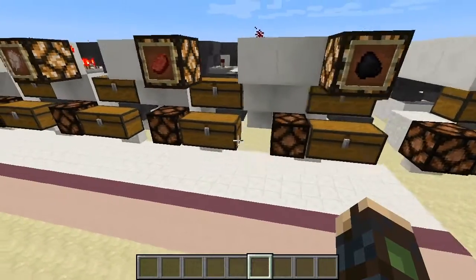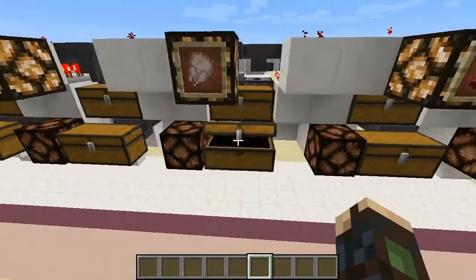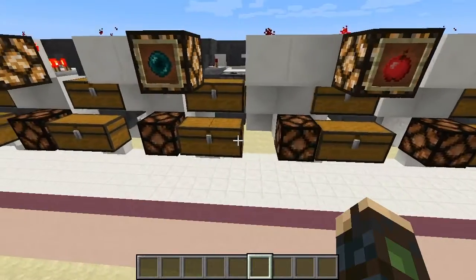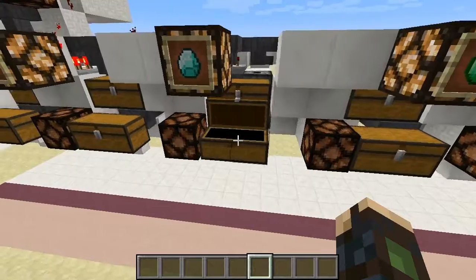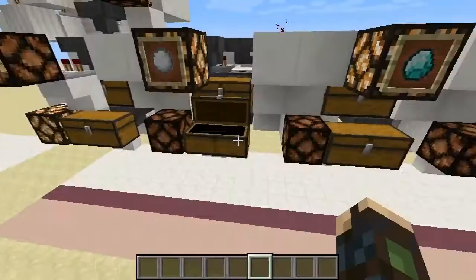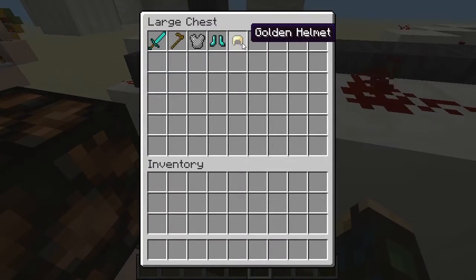We've got our coal - showing you I've got five of each here. Our steak, chicken, apples, ender pearls, emeralds, diamonds, snow, and last of all the tools and armor that we put in.